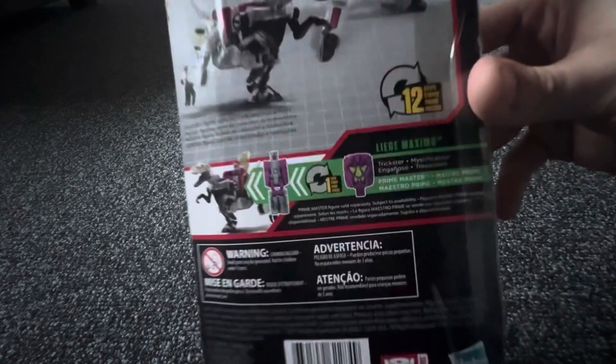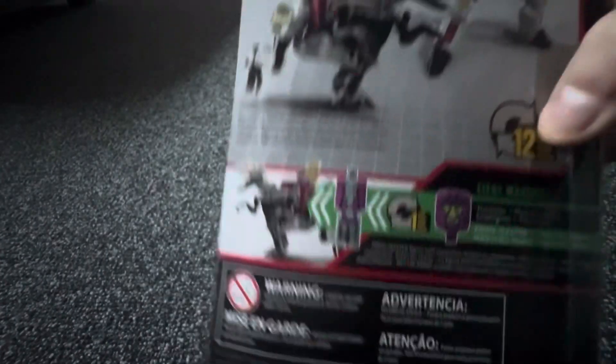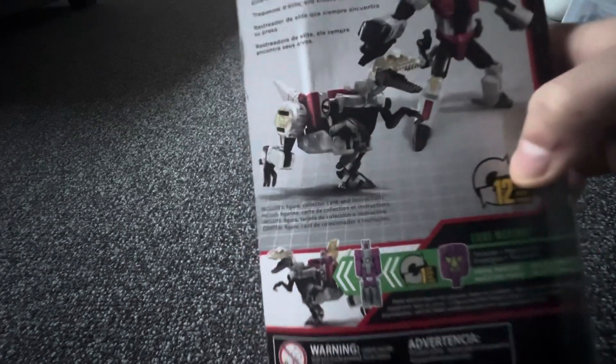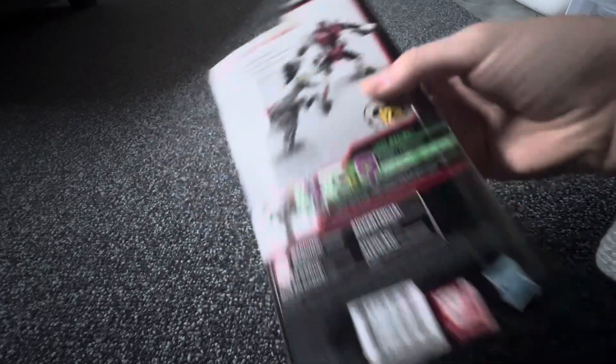It takes 12 steps to go from robot to raptor mode. What's included is a figure, collector card, and instructions, unlike Seaspray which came as an accessory, but it's a dinosaur — what more do you want? So without further ado, let's get into the packaging, but try to be careful because I like to preserve packaging.